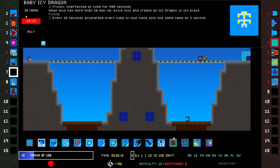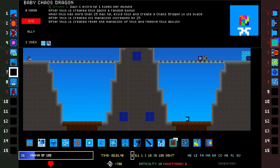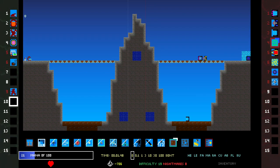Here you're in the world. Oh, I could combine that up with other stuff. Every 30 seconds accelerate every cube in your hand with the same name by 3 seconds. When this has more than 20 max HP, exile this, create an icy dragon in its place. I should not have put that up there. I guess its mana cost will be high. Growth 1 — place this down. After an incursion is created, if there's an enemy in front, add an allied full HP free copy of it into your hand. Wait, why did I not pay attention to that? After an enemy dies, gain a tenth of its mana cost in mana. There's so much stuff going on. I re-rolled into random perks.